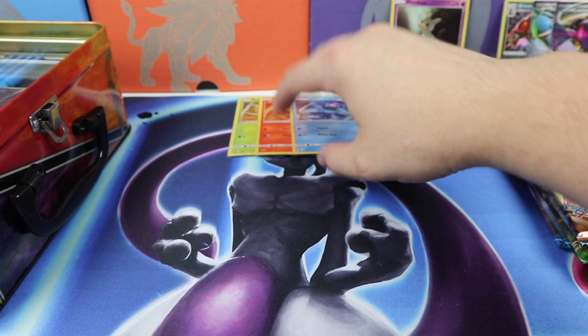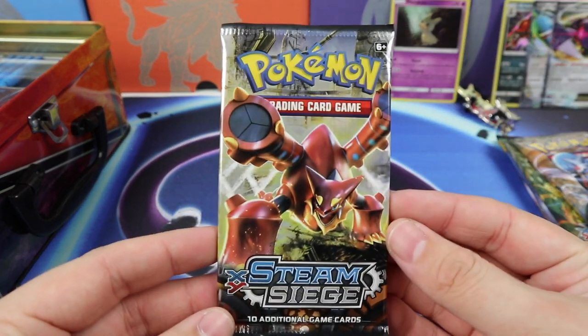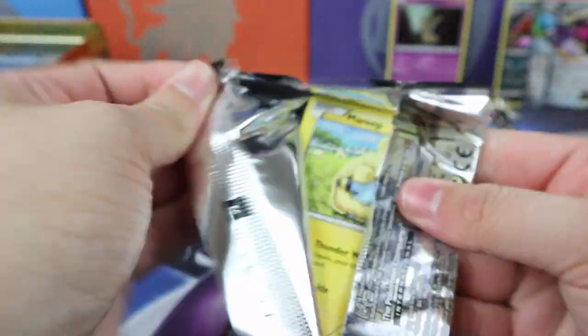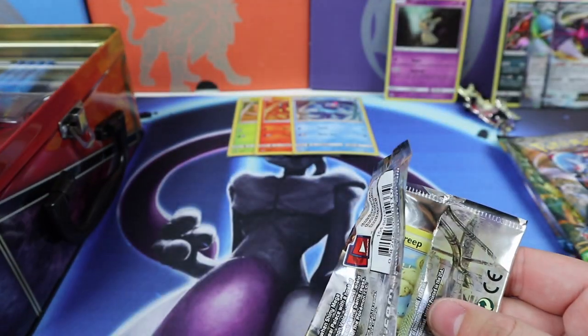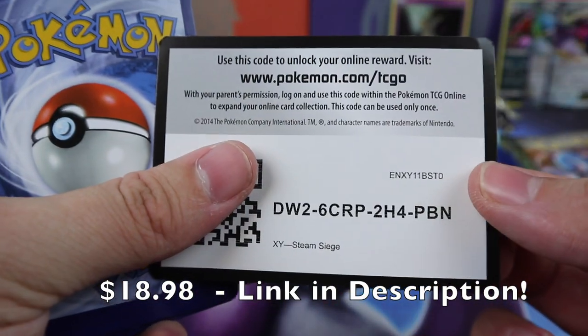These are not that expensive anymore — you can get these lunch box tins for like $19, which is a lot cheaper than the retail price. So if you want one of those just for the cool promos, you also get all this other stuff like pencils, notepads, stickers, and a little card album. Check the description — there will be a link.